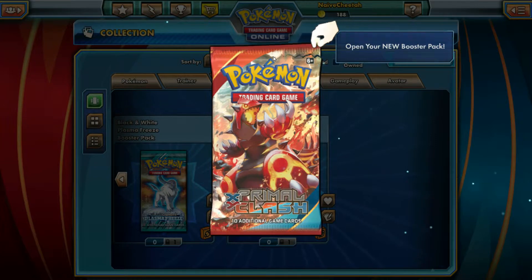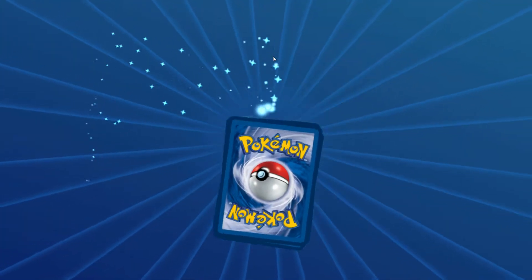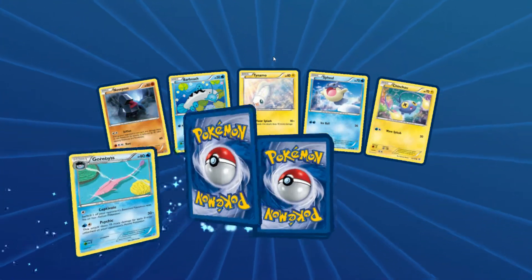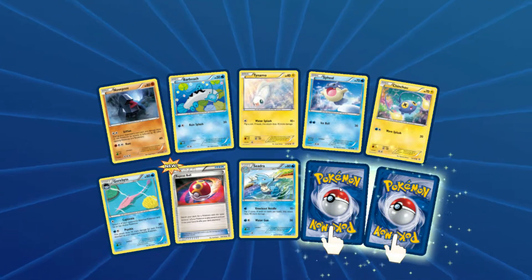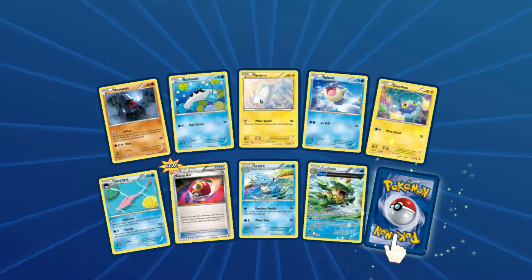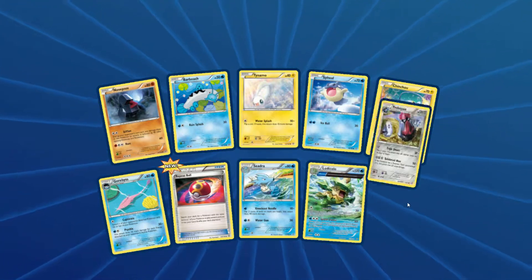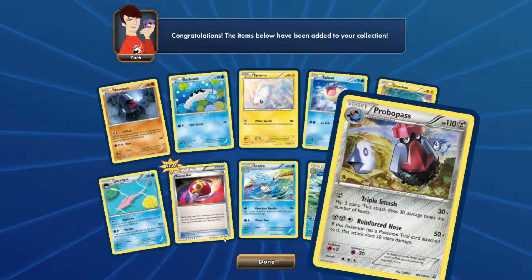This is the last pack of the video. If we can get ten likes on this video, then I know this is the sort of content you want to see from me. We've got a Ludicolo Ancient Trait, and the final rare for this video is a Prober Pass. So it's not a high note to end on, but it's still not bad.